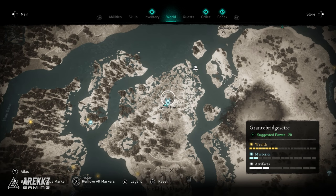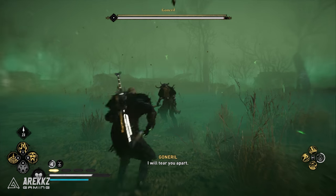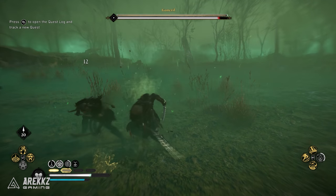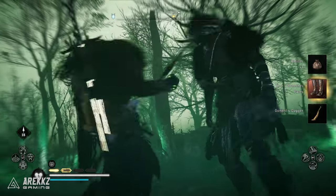Finally, head over to Granterbridgeshire at the northeastern-most island in Spalderfens. She has a lot of teleporting moves with green smoke effects, though it doesn't appear to be poison. Once you've killed her you'll get another piece of armor as well as the final dagger.